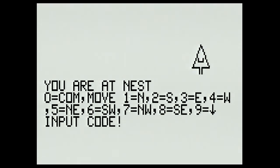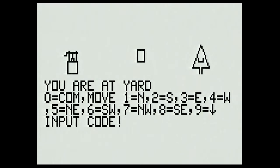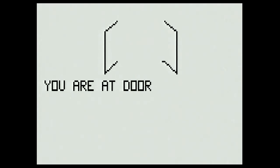I can go back down by pressing nine. Now I'm at the bottom of the tree. I'm going to go west — I'm at the shed now. From here if I want to go back to the yard I'm going to go northeast, which is going to be five. Now I'm at the yard, and from here I can go north which will bring me to a door — so that would be one for north.